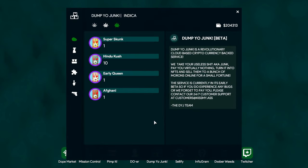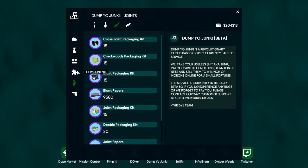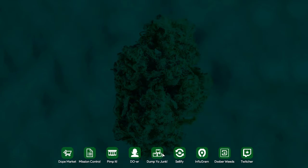Dump Your Junk is where you can sell stuff you don't want anymore. Like I could sell this one pump I have and get money for it. Pretty self-explanatory.